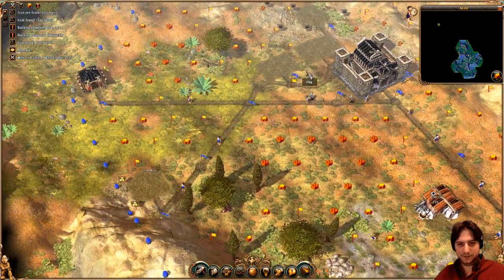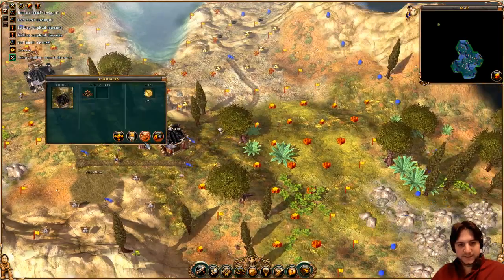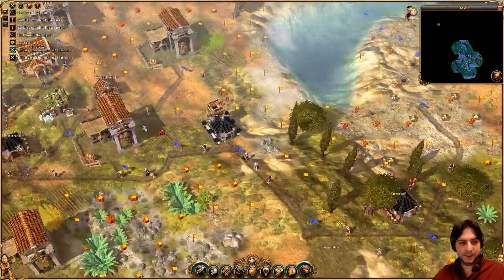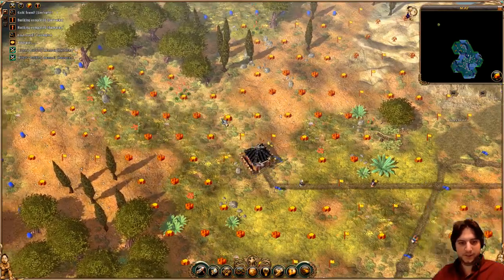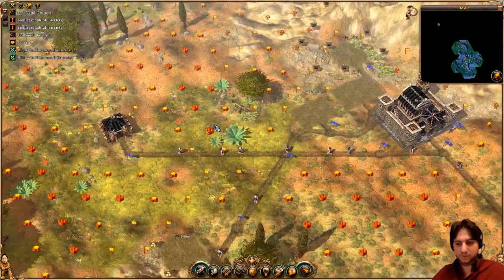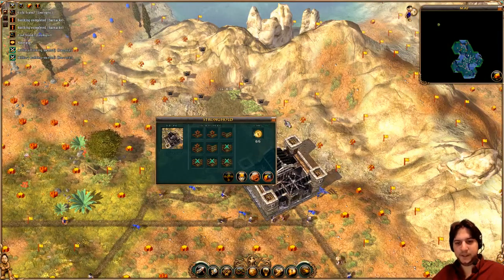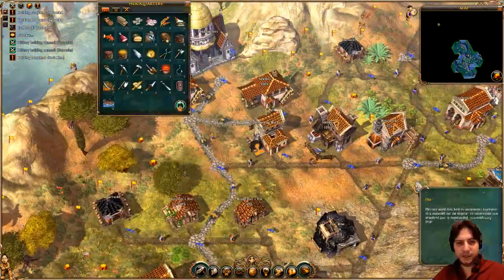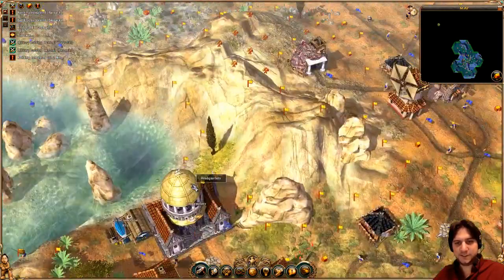We have the storehouse and everything. It would be interesting to take the stone from here. In 4 minutes I will stop. I'll evacuate this building — I don't need to have people around here. And if we look here, we already have some generals, 4 of them.